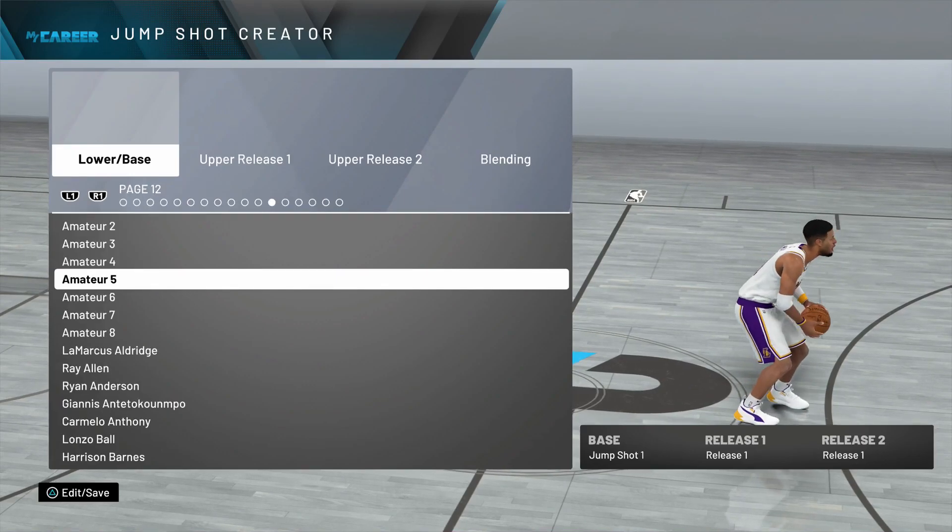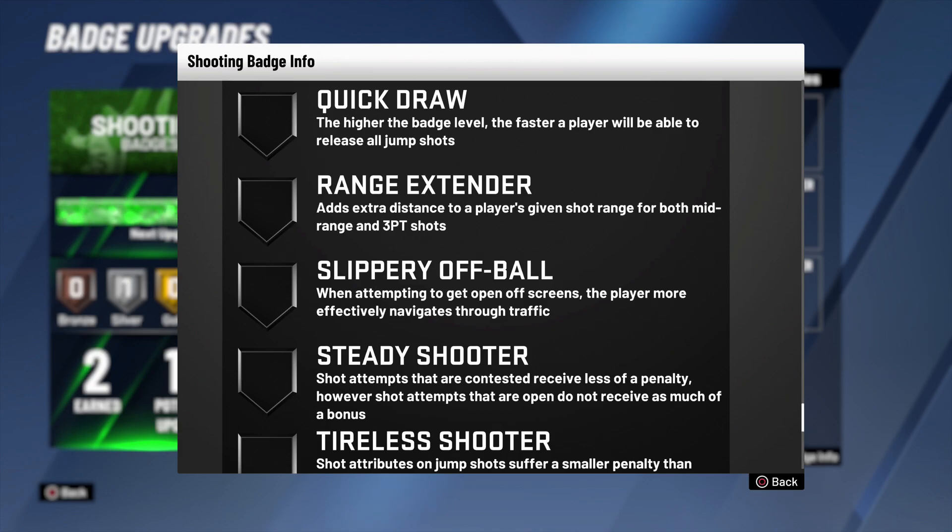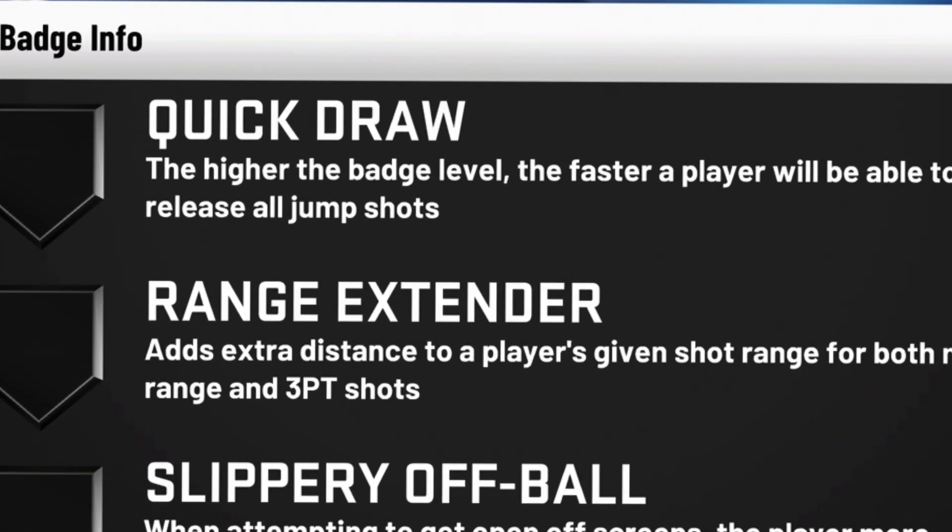Now you can create any jump shot you want to. It's just like past years on how you create the jump shot, except you cannot control the speed now — there's a badge you have to use to unlock any type of speed.